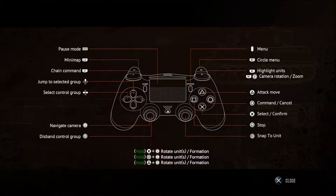On the right side there's a button called X that says 'Select/Confirm.' We're going to hold that button down, and while holding it we're going to push up on the left stick. On the left side, two from the bottom, it shows 'Disband Control Group L3' and 'Navigate Camera L.' Push up on the L stick while holding down X, and that will make a giant circle which lets you select a bunch of troops at once.